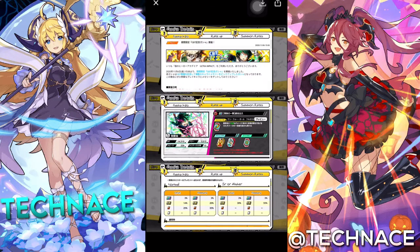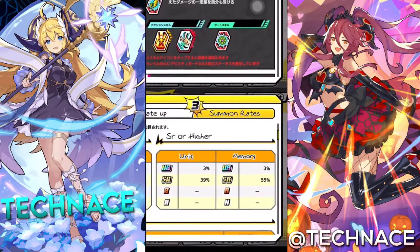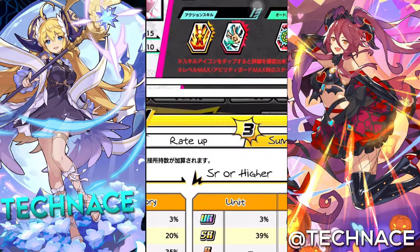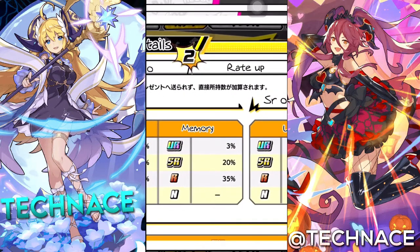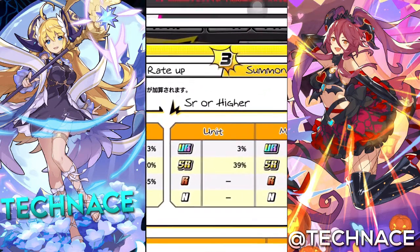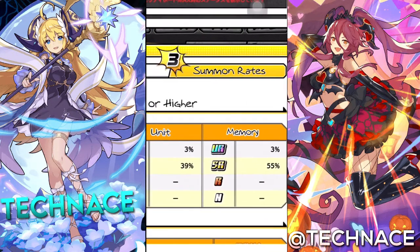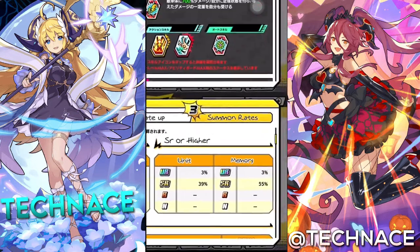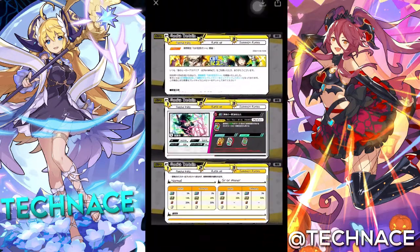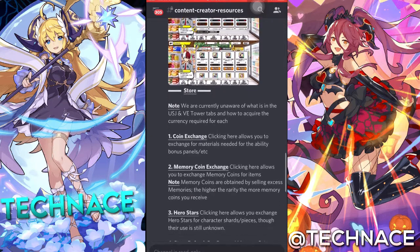Don't worry, we're covering up everything. It seems there will be an SR higher banner soon, which is good because SRs are decent from what I've heard. From Hydro's information, he said that SRs are pretty good units — they're not the best, but they're a decent level. If you don't have many URs, using SRs is a good idea. That's about it for the gacha system and summon rates. Now we'll move down to the store, getting a bit into the hero medals of SRs and checking out a bunch of stuff.